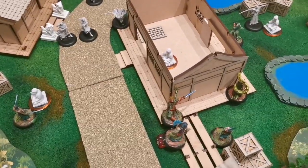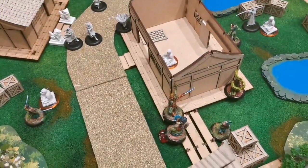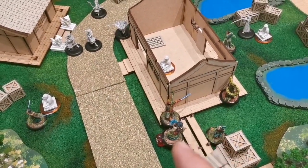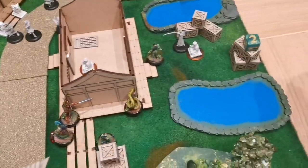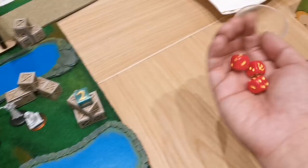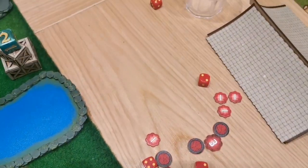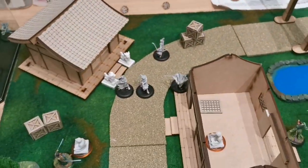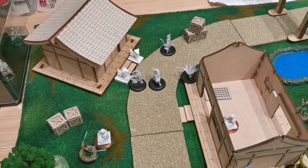For my turn, I will use Ayako to try to use Hypnotic Gaze on Matsu. I have willpower plus one due to Sakura being within three, but Matsu has Resistance one, so it's just dice versus dice — three dice versus two dice. I make a seven versus a five, so Matsu gets a stun marker and minus one activation token.